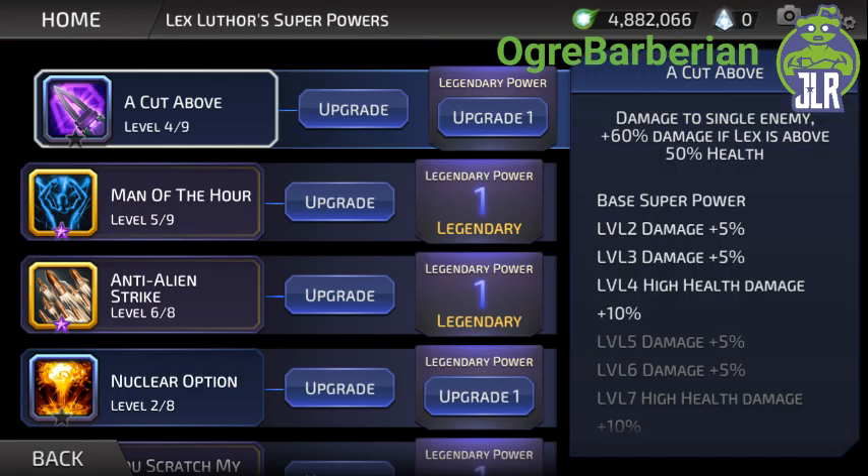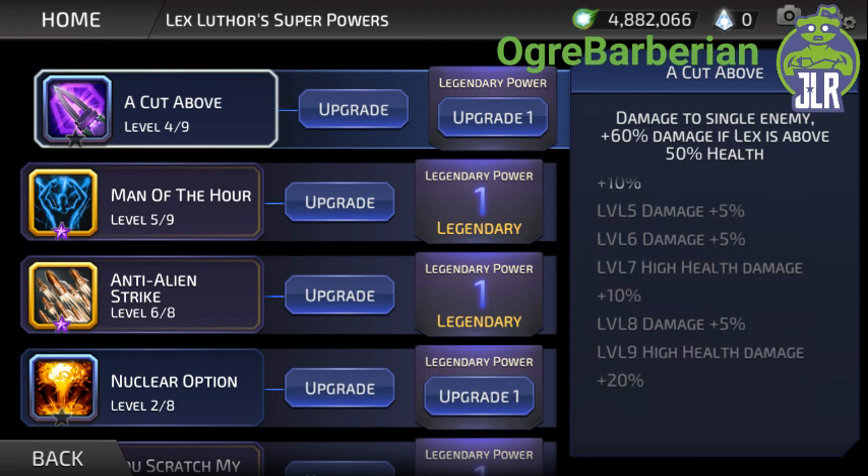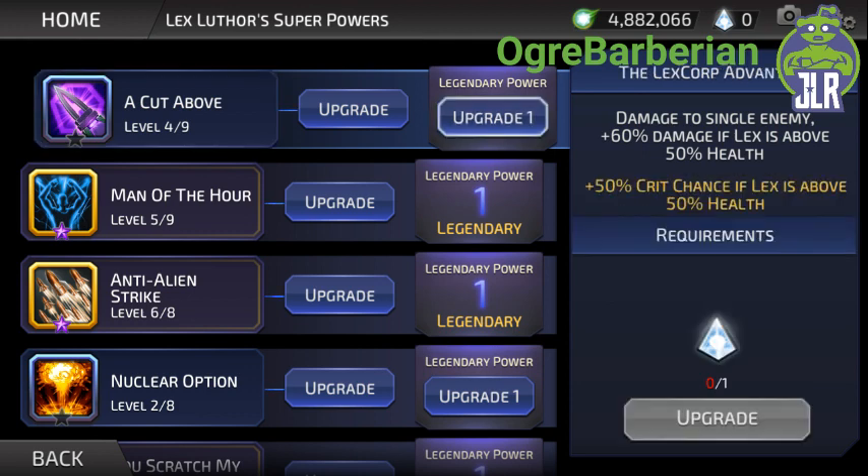His basic attack, Cut Above, deals damage to a single enemy, with 60% additional damage if Lex is above 50% health. That extra damage goes up by another 30%, so 90% additional damage if he's above 50% health. There's also a 50% chance to crit if he's above 50% health, which helps his low damage a little. It's not a high-level upgrade — I think the L4 is probably what you'd want if you take him to L4.